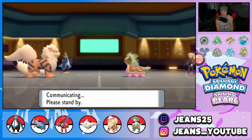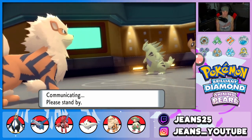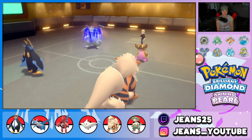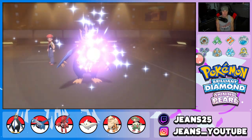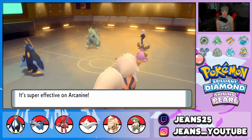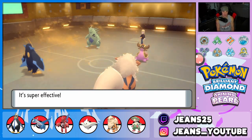Flash Cannon probably does about half to Gastrodon. He uses Earth Power into Empoleon but we've got the Shuca Berry. Gastrodon has to target Arcanine anyway. It's over — we're getting special attack drops all day. If you're looking to win battles, make this Arcanine build: Timid nature, fully invested in HP, EVs split between speed and special defense, with its moveset and the Wiki Berry. Earth Power comes through — Shuca Berry activates, we eat it up!